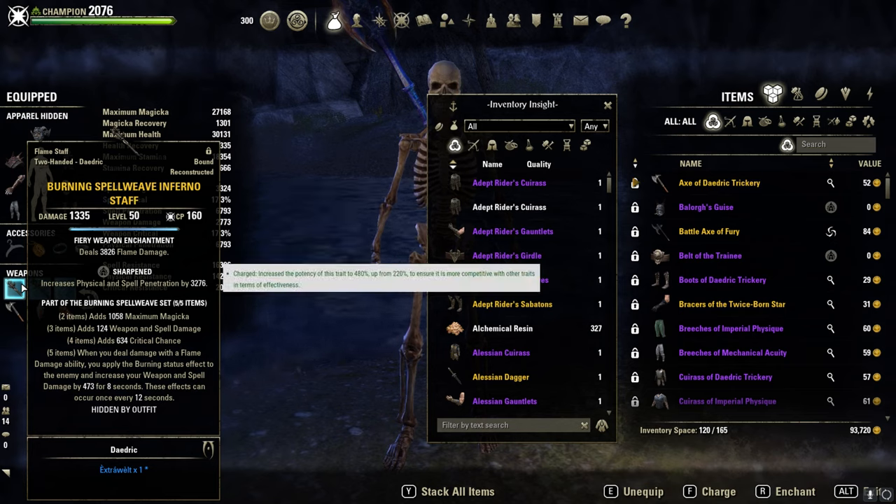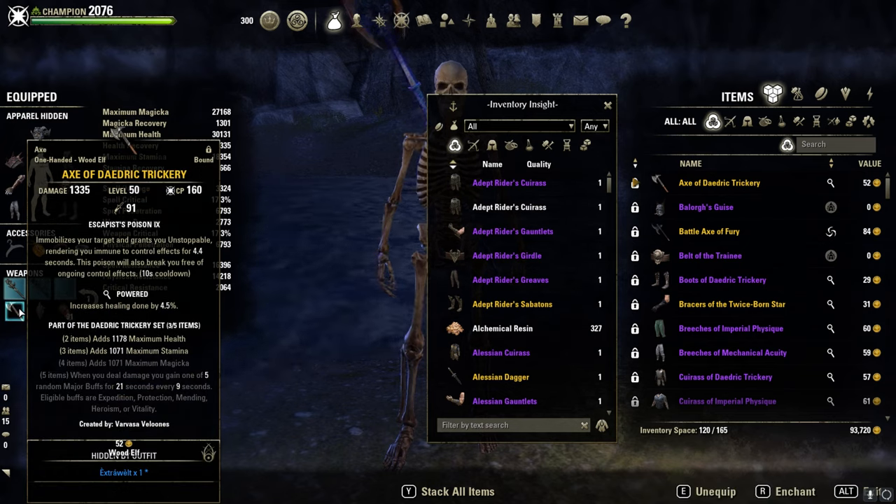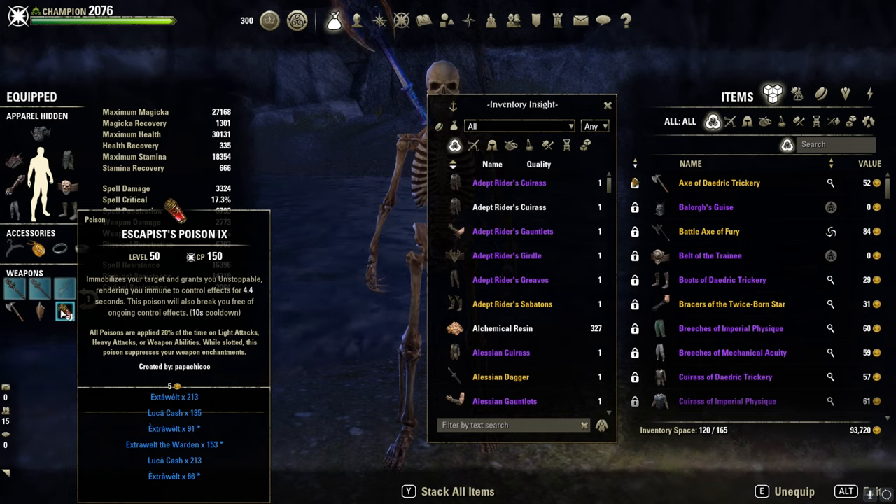You can also go with Charged as a trait — it debuffs for more Burning or Poisoned status effect with a Poison Damage enchant — but I prefer Sharpened more. Back bar: Powered Axe and Sturdy Shield with the Escapist Poisons.